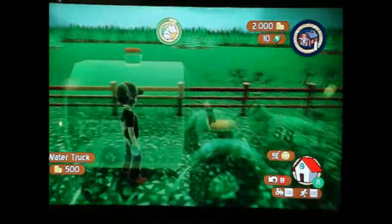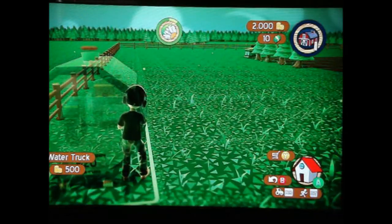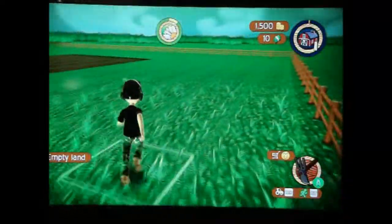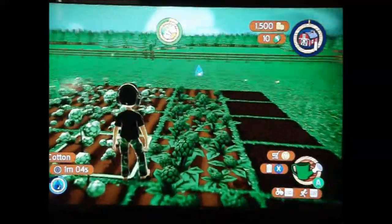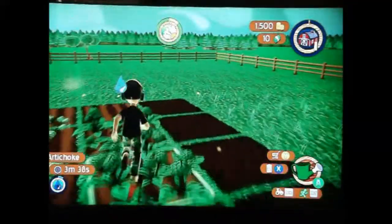You go there and pick a spot to plant it — right there's good. All this water truck does is, when you need to water something — say these four blocks all need to be watered at the same time — you can water them all at the same time. No problem.